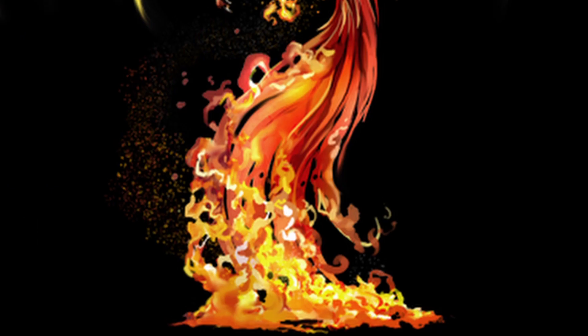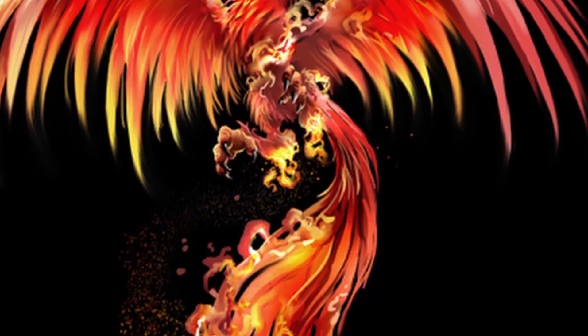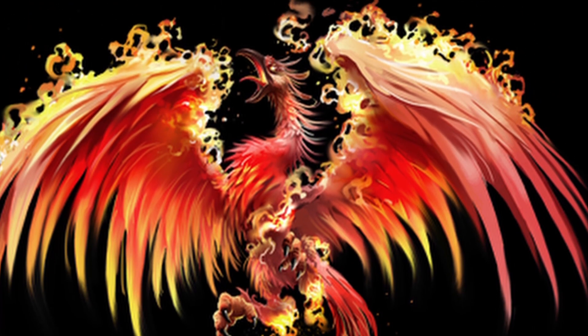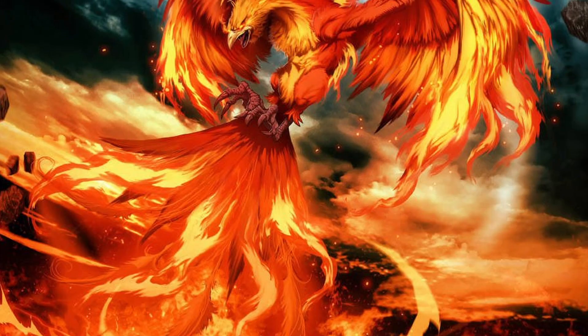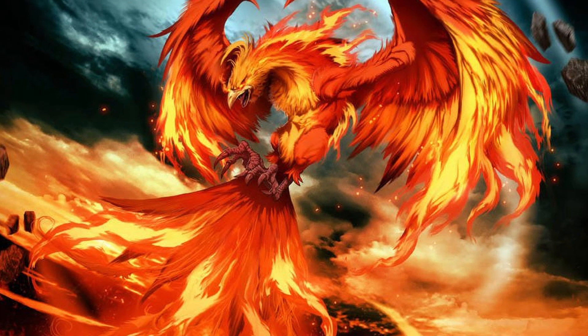In Dungeons & Dragons 5th edition, the Phoenix is described as an enormous or gargantuan bird with orange, red, or violet feathers and blue claws. Their eyes were akin to fiery glowing rubies, and their bodies were described as living flames given the shape of a bird. They were native to the elemental plane of fire for the most part, but some were also from the lawful good plane of Elysium.